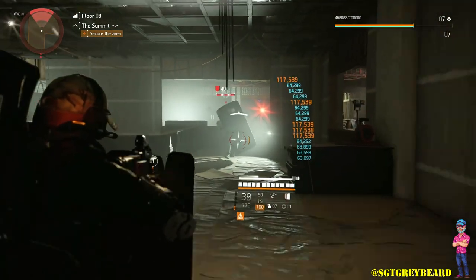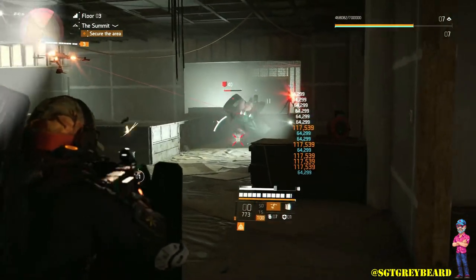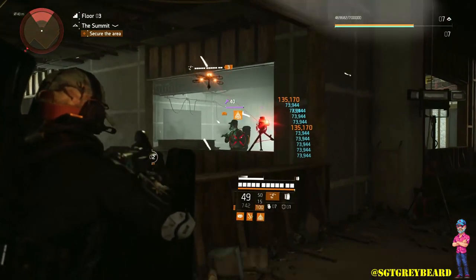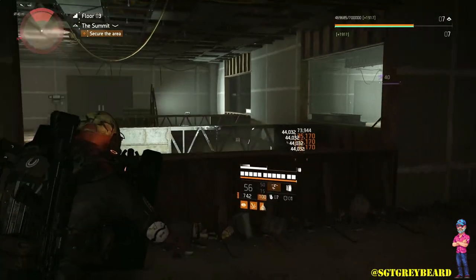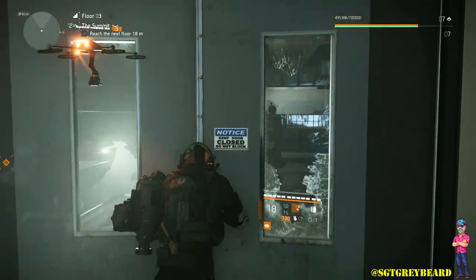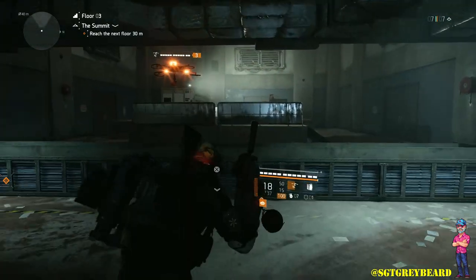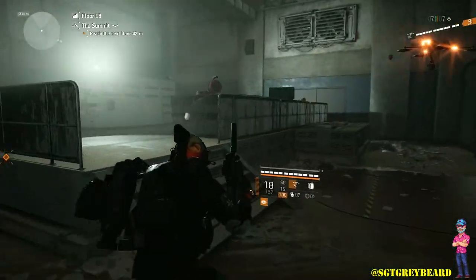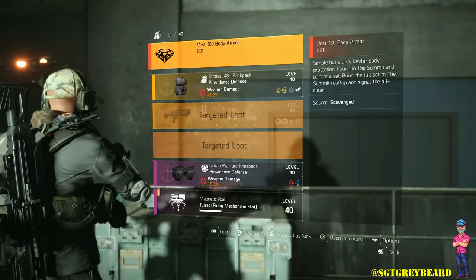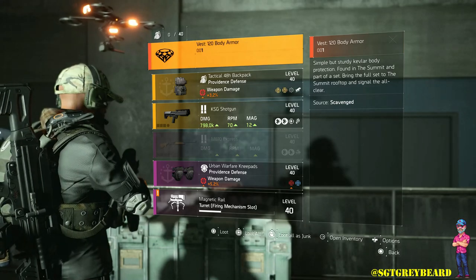Opening these caches will get you the exotic components you need to craft Ridgeway's Pride, and you'll also pick up some really good loot. The caches themselves are found in a locked room right before you take the elevator up to the next floor — they can also be right by the elevator door. Either way, you'll find them before taking that elevator up. There are five components in total that you need to craft Ridgeway's Pride.